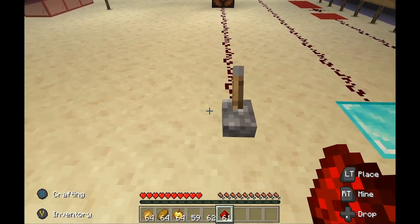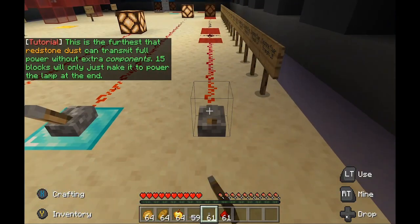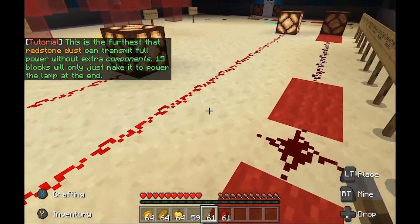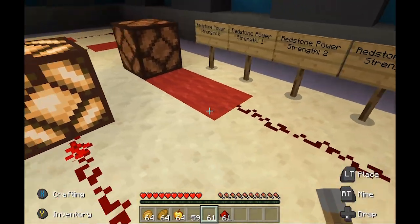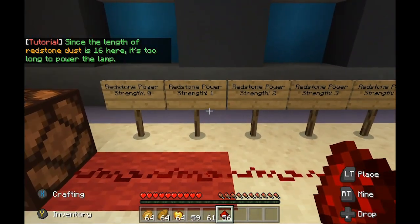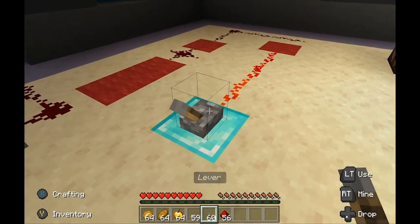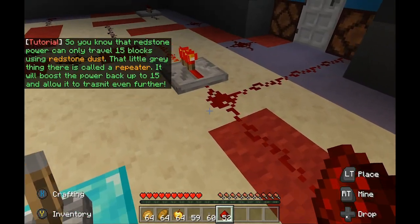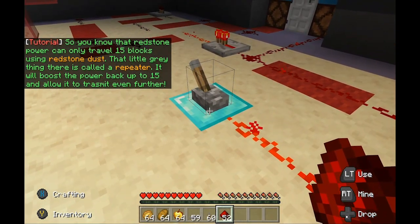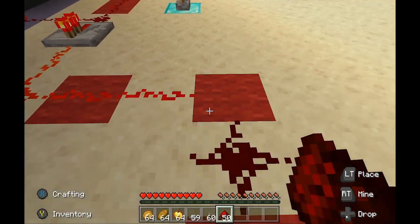Let's try circuits here. This is the furthest that redstone can transmit full power without extra components. 15 blocks will only just make it to power the lamp at the end. 16 blocks — since the length of redstone dust is 16 here — is too long to power the lamp. So redstone power can only travel 15 blocks using redstone dust. That little grey thing is called a repeater — it will boost the power back up to 15 and allow it to transmit even further.